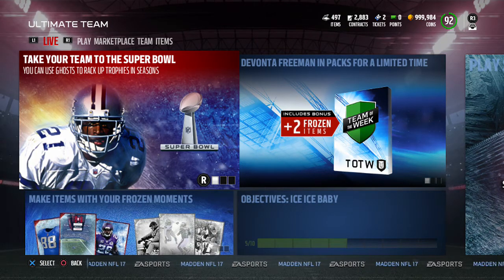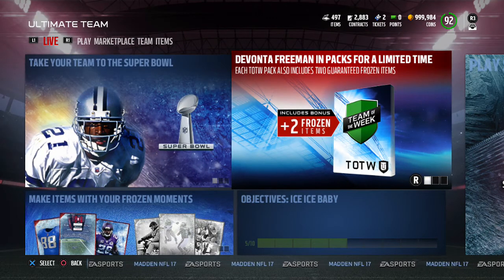What's up guys, Bing here back with another video. Today we got Team of the Week players out, and as you can see in the Madden Ultimate Team section, we have a new Team of the Week pack, but it just has frozen collectibles in it. Then we got a new Davante Freeman card.